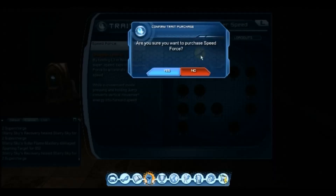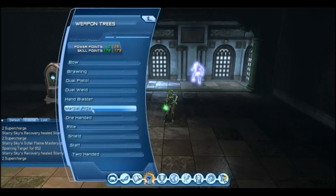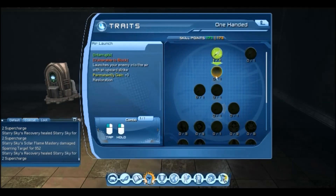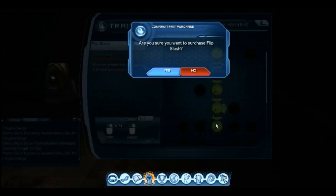First things first, let's put a skill point in our movement. Now we want to go to the one-handed mastery. We need to put 20 skill points in there, but we also need to include some of the attacks towards those 20 skill points to unlock the mastery. For one-handed, we need to put exactly 5 down the middle.